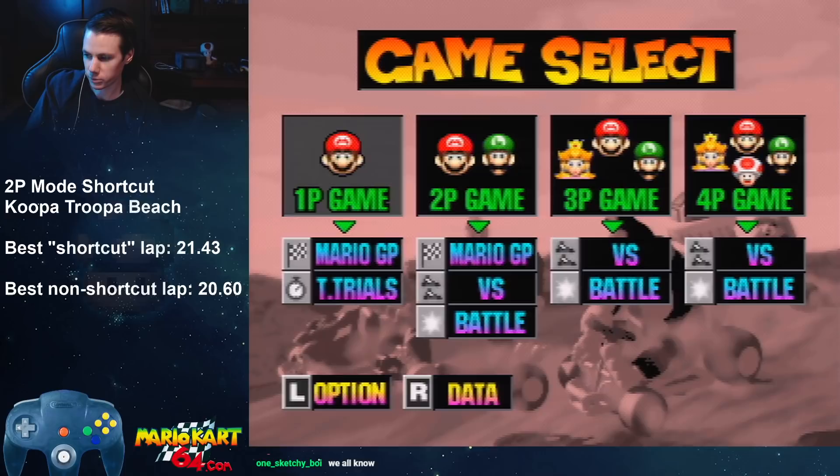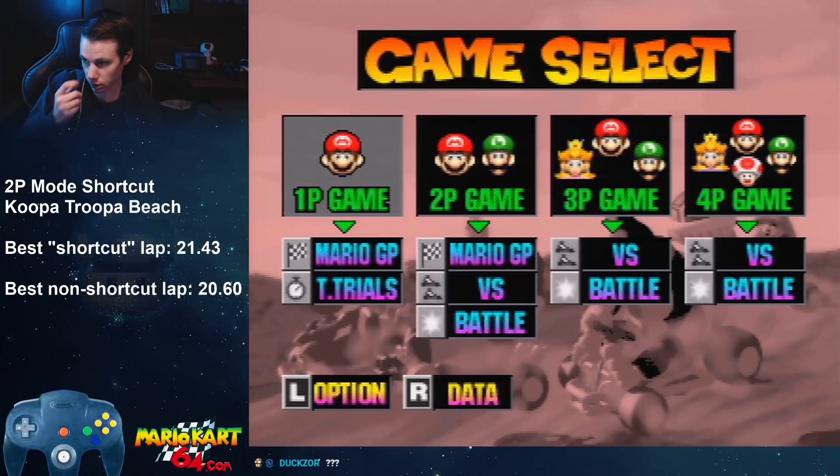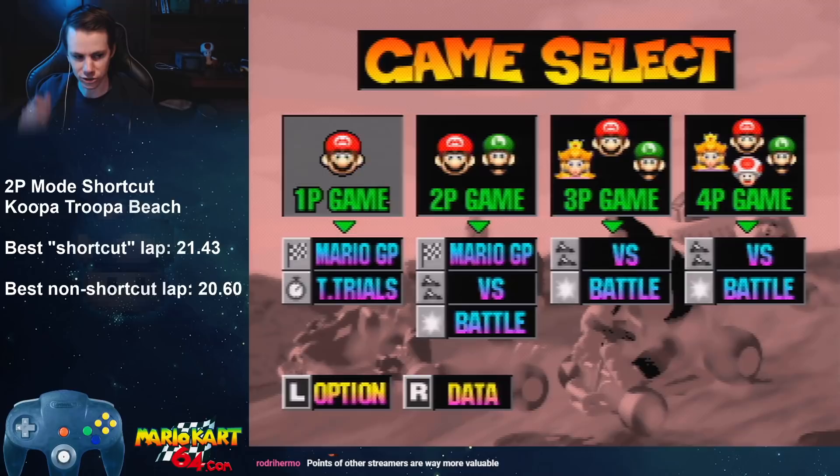Soft Syrup sent me a message with some super old Japanese website. It was all in Japanese, we translated it. There was a description of a Koopa Troopa Beach shortcut on this page — there wasn't anything else interesting on the page, really. But there was this two-player Grand Prix shortcut, except it's not really a shortcut because it's a long cut.